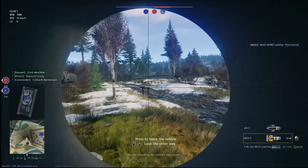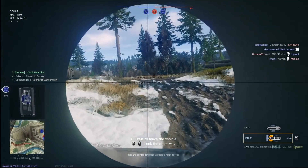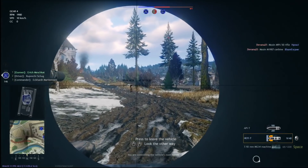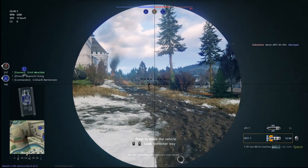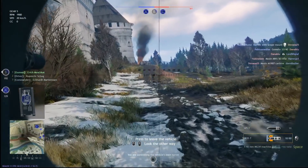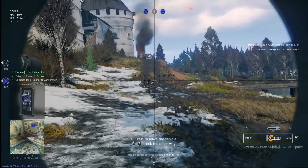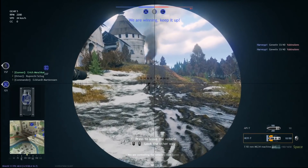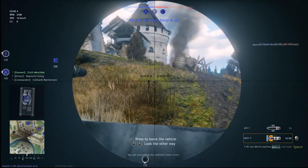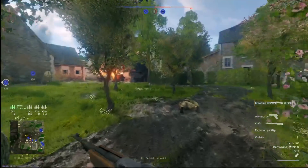This next one is less of a tip and more of an explanation since I've gotten a ton of questions about it: refilling tank ammo. You can only do this in Conquest — roll up to the ammo icon, as you see me rolling past it, and it refills all your ammo, just like how it works in planes. On some maps these are easy to reach, but on maps like Monastery it's in the middle of nowhere and you're probably better off suiciding and switching to infantry. It only refills your ammo — it doesn't repair your tank or restore troops.